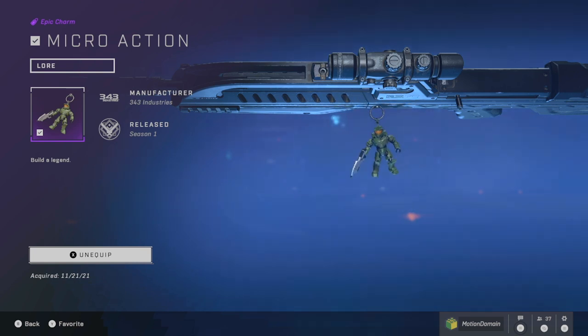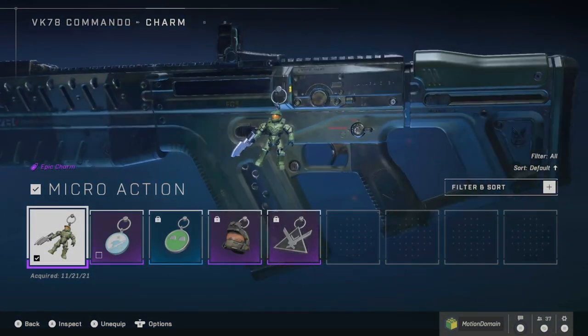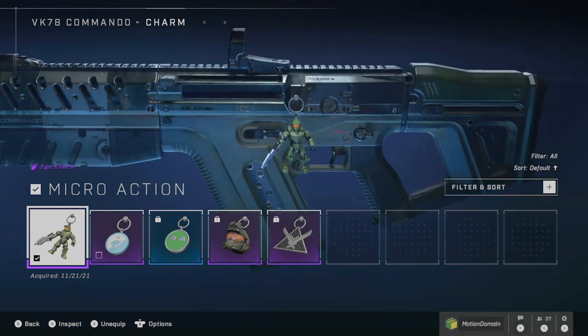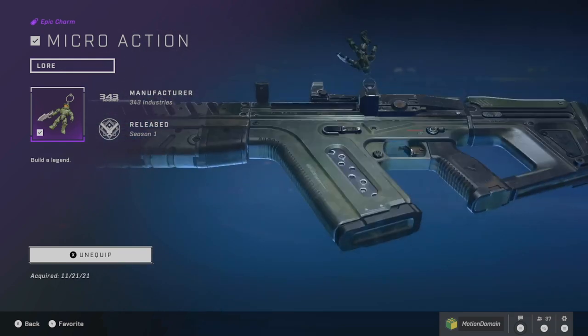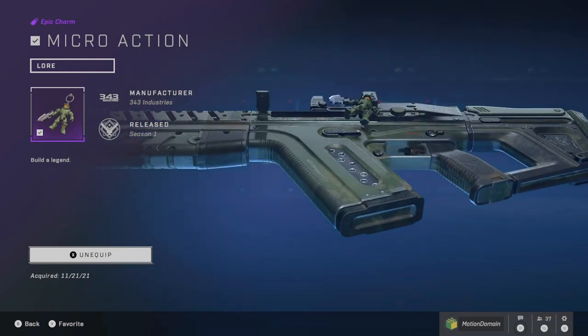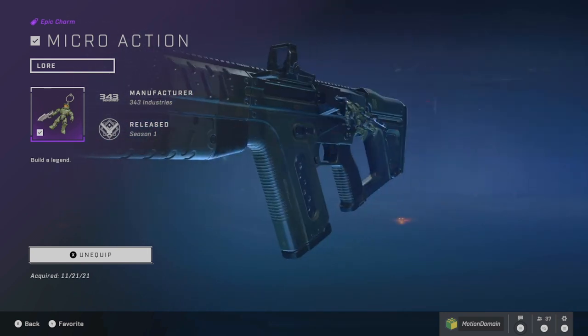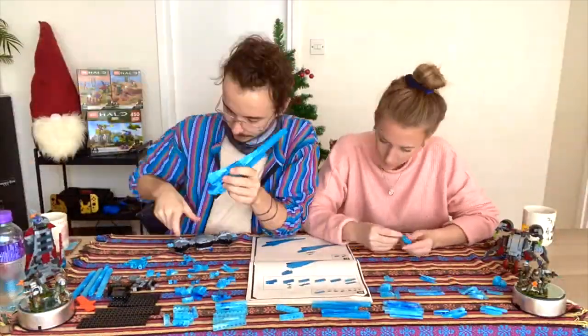I will definitely make an update to this video if more information becomes available — you can check the description and the pinned comment for any more info. You can see the charm on the Battle Rifle and then the Commando. My personal favorite is the Sidekick Pistol for this charm because it just hangs on the bottom. The Chief just flicks around there — he has really fun physics. He also has a peg hole in the back of the torso, which is a nice touch.